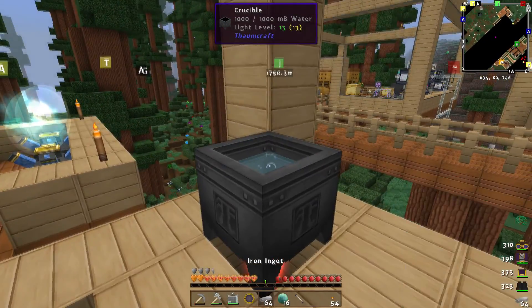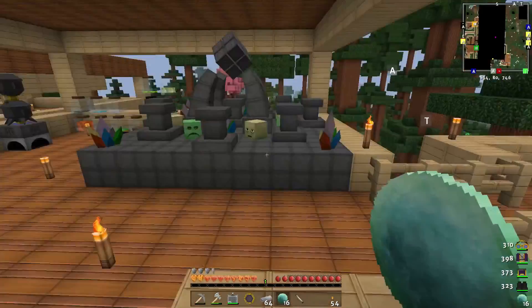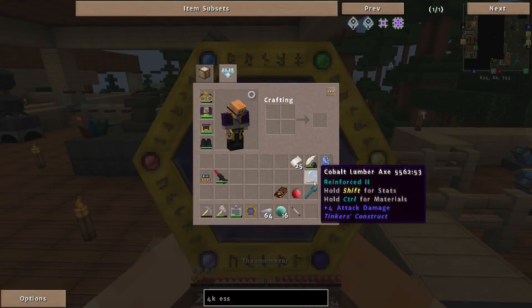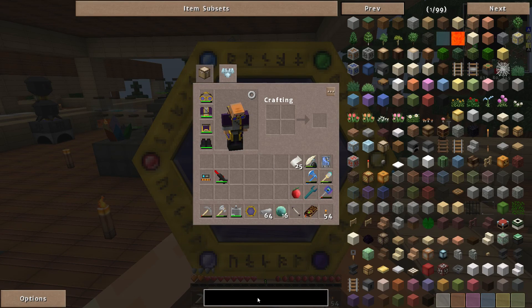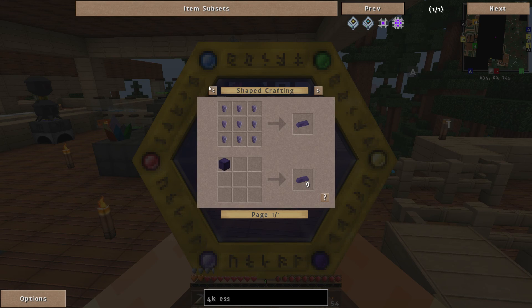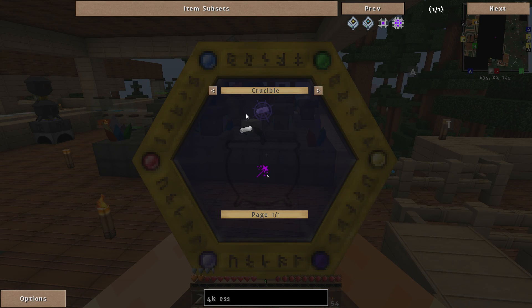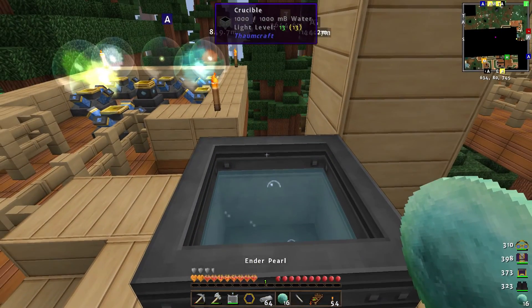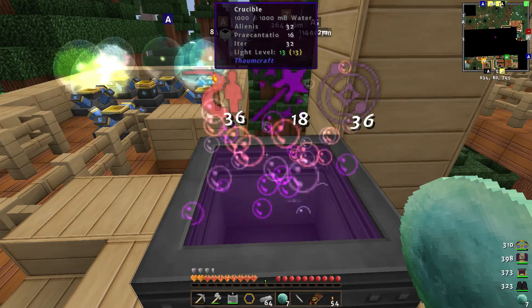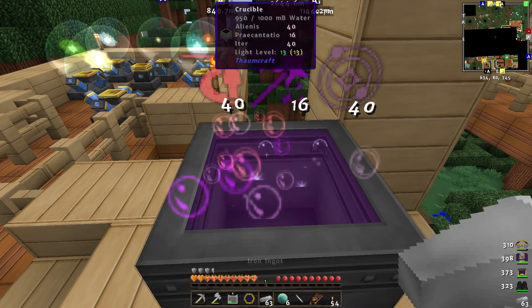We've got one Thaumium already. Let me double check the recipe — for 4k essential we need iron with four Precantatio per ingot. We need eight plus eight plus twelve — so 20 Precantatio total. One, two, three, four, five, six, seven, eight, nine, ten — there we go. That's really overflowing.